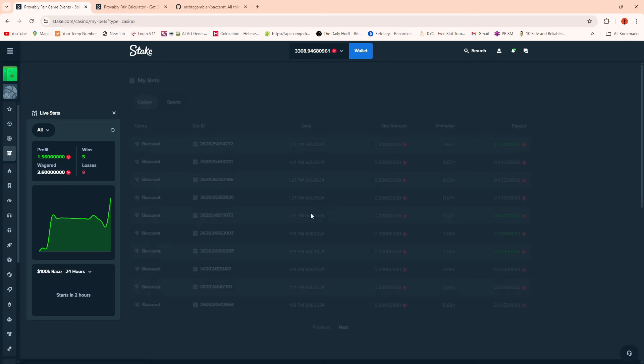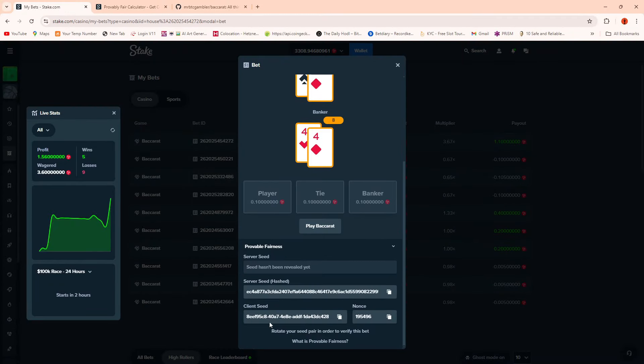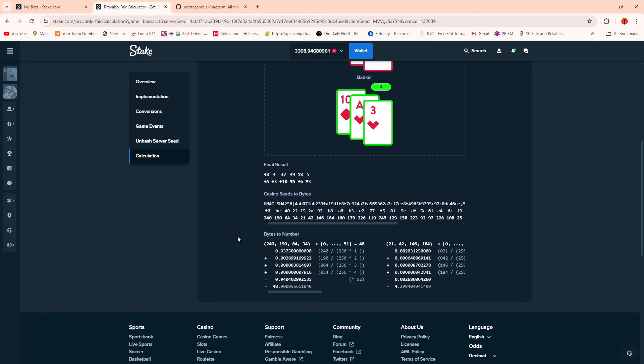If we go into my bets and look at a bet ID - the one we just did - and expand at the bottom where it says fairness, it shows the server seed (albeit hashed), the client seed, and the nonce position. I cannot verify a hashed server seed, but I can populate with a known server seed and client seed. When we put in the server seed, client seed, and nonce position, it tells me the result of the game and, more importantly, gives me the formula used to calculate each of the hands - and from that I was able to recreate the game.